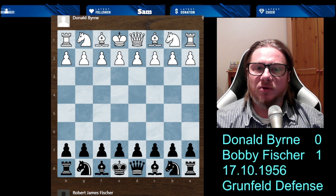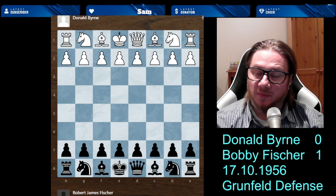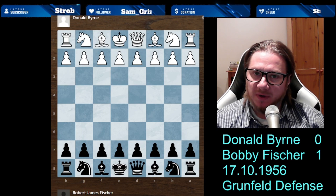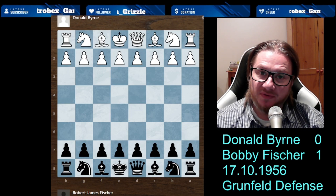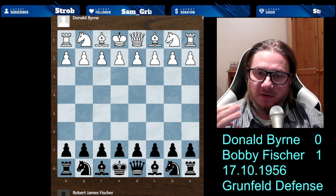We're talking about a game that happened in 1956 between Donald Byrne with white and Robert James Fischer, or Bobby Fischer, with black. Donald Byrne was an international master who played between the 1930s and late 70s. He was an American university professor teaching English and also a very, very strong chess player.